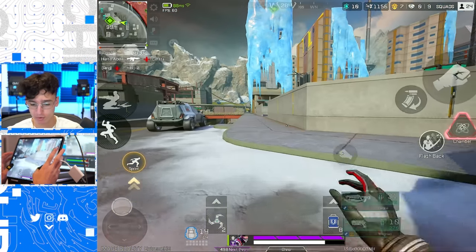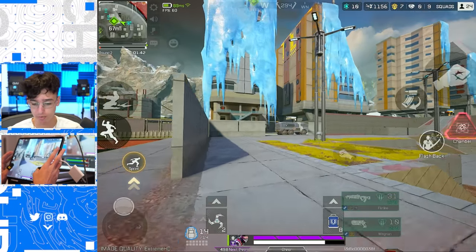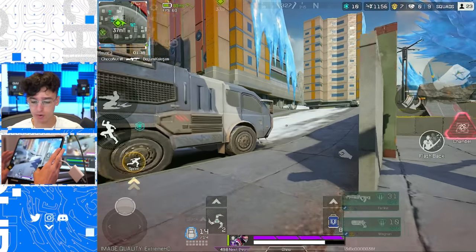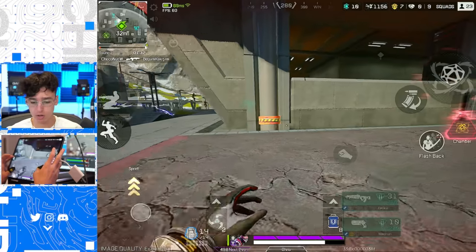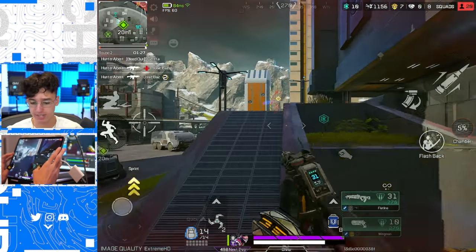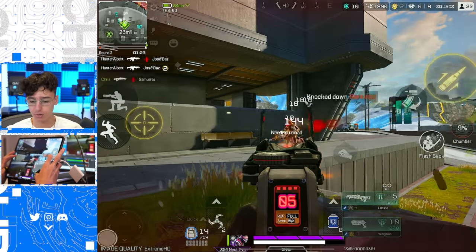First enemy in a long time — we're gonna push him and wipe this entire squad. We're gonna throw down our phase chamber, Fade's ultimate ability. If it hits, it deals 10 damage and turns them into the void. This is also super good at countering Mirage's ultimate.